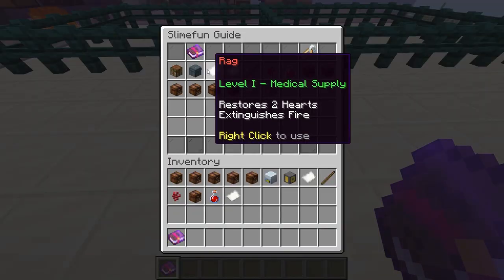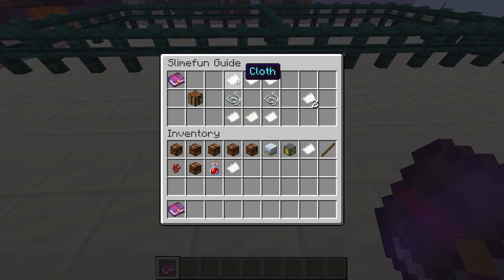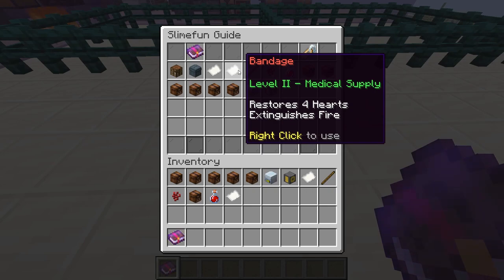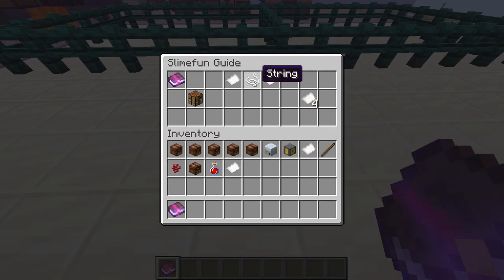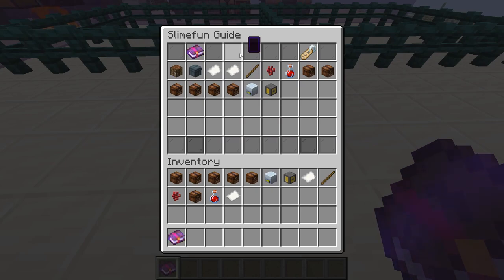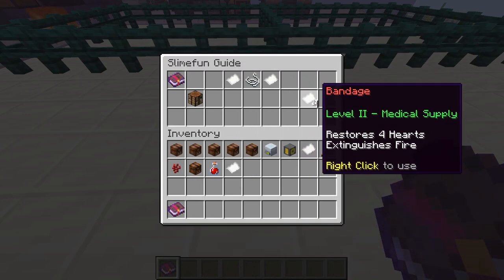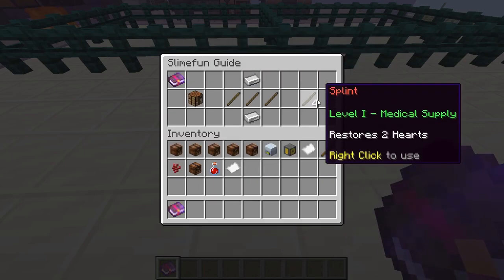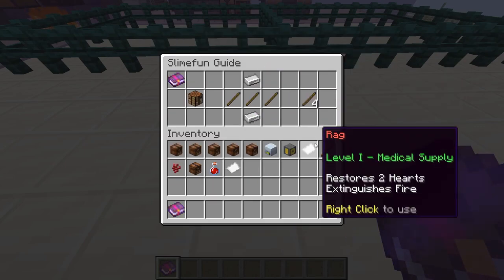Our next item is our rag — a medical supply that restores two hearts and extinguishes fire. Made with cloth, string, and cloth. Each rag costs three-eighths of a wool and one string, and these items are stackable. Our next item is a bandage — a level two medical supply that just restores four hearts and extinguishes fire. It is stackable and requires two rags and a string. The bandage is twice as effective as the rag, but actually only costs a half of a string more to make, because it uses two rags but produces four bandages. So never use your rags — always turn them into bandages. Next, we have splints: just a base restoration of two hearts, made with two iron and three sticks.